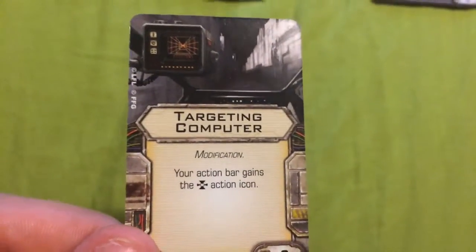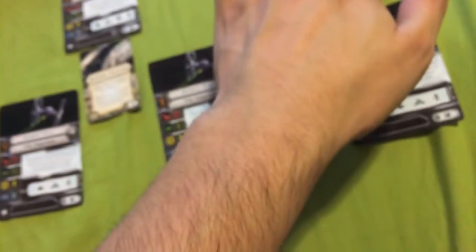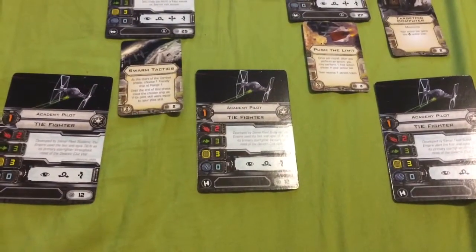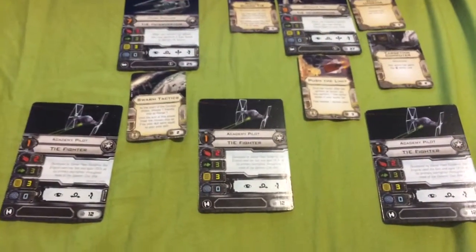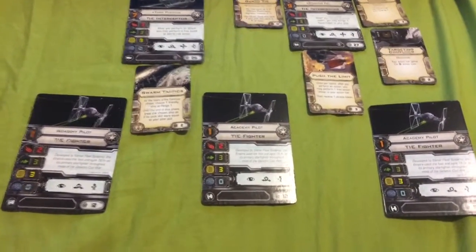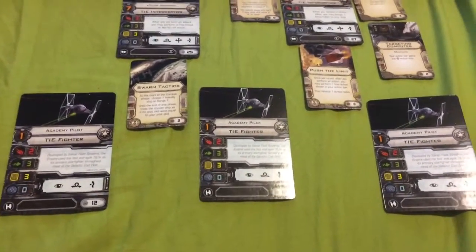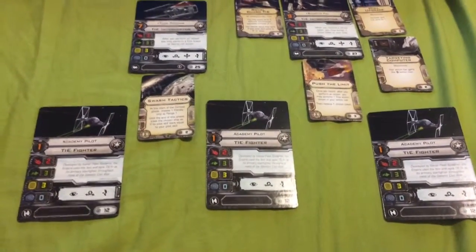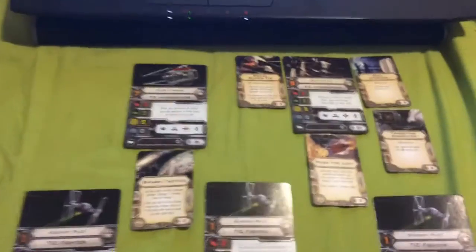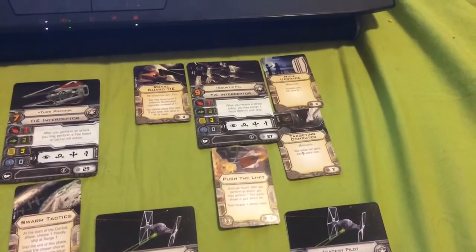For his second modification, I've chosen to give him a Targeting Computer. It states: your action bar gains the lock-on action icon. So with the Targeting Computer, Soontir Fel now has access to five different actions — he can Focus, Barrel Roll, Evade, Boost, and now he can Lock On, which is something none of the standard TIE Fighters or Interceptors can do. The only Empire ships that can normally do that are the bigger ships like the Lambda Shuttle, Firespray-31 Patrolcraft, TIE Bomber, and with the new wave, the TIE Punisher as well. With the hull upgrade he can take one extra hit, and with the Targeting Computer he can lock on to opponents to better ensure his accuracy.